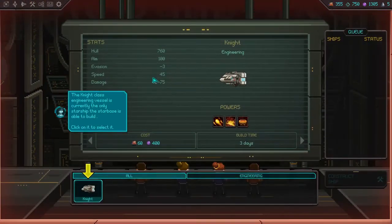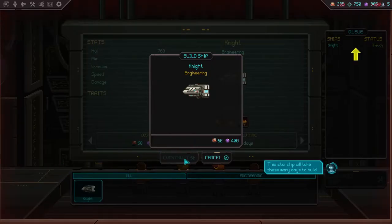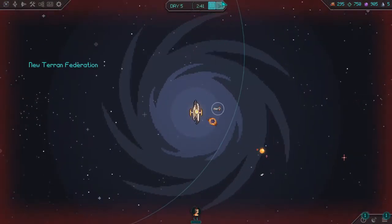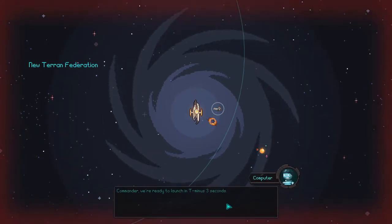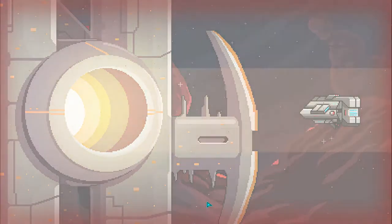So this is ship creation, and we don't actually have many choices because we have to have an engineering class vessel for our captain to pilot it, and the only engineering class vessel we have is the Knight. We're going to construct it. It tells you how much crew it takes and how much dark matter. We have three resources — well, technically four — but I've never seen fuel used in ship consumption. So we have crew, materials, and dark matter. Now we have a status of how long the ship will take to build. We can just pass the time on the star map.